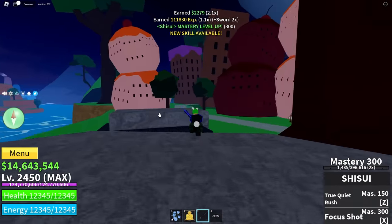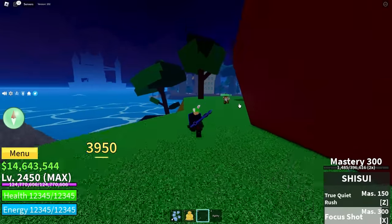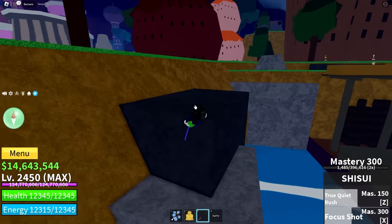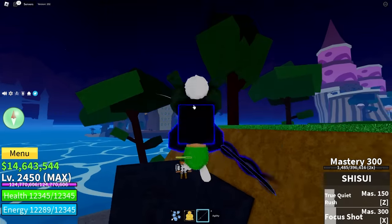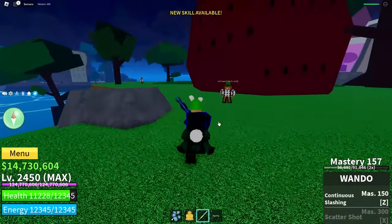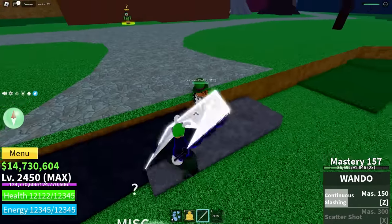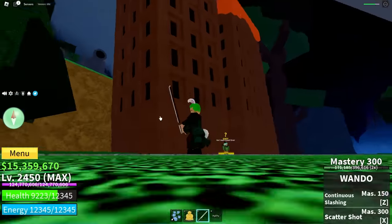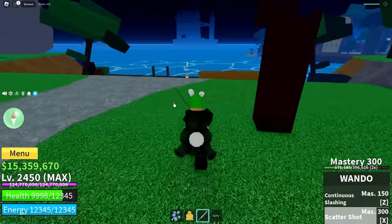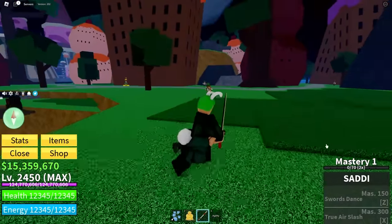We hit 300 mastery on Shisui - let's see the X move quickly. Focus Shot: charge it up and it does a shot, kind of cool. But it's just one part of the True Triple Katana. On to the next sword - Wado. First ability: Continuous Slashing. It just took him out of existence. And here is Wado's final move: Scatter Shot - it's just like the last one but white.